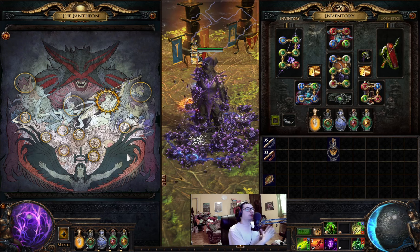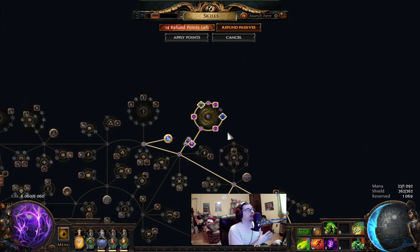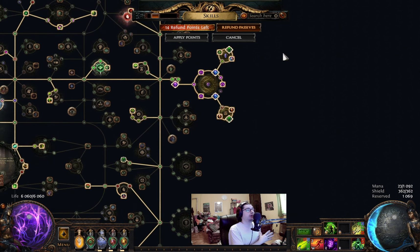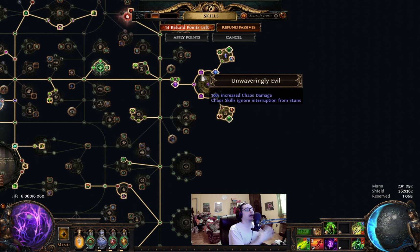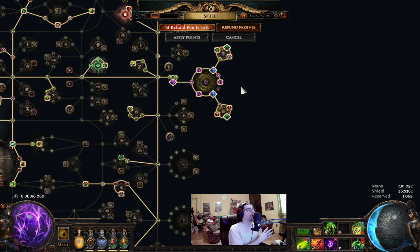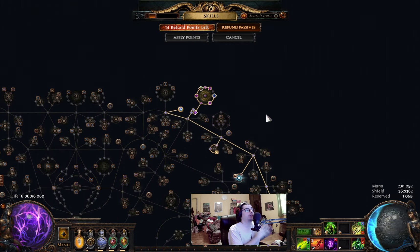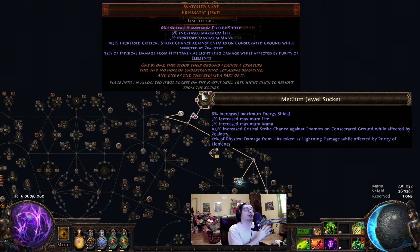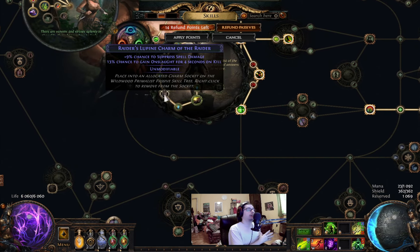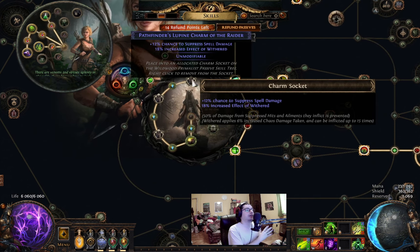On the passive tree: using two 8-passive large cluster jewels, each with Wicked Pall, Unwaveringly Evil, and Unholy Grace. Two medium cluster jewels — one with Towering Threat and Vast Power, the other with Splinter Concussion and Spire Reserve. Using a Watcher's Eye with physical damage taken as lightning while affected by Purity of Elements. Charms for Wildwood Primalist: suppression chance and Onslaught on Kill; suppression chance and Frenzy on Hit; another suppression chance and increased effect of Wither.